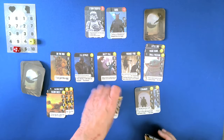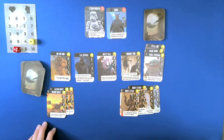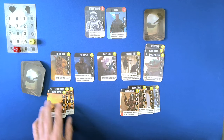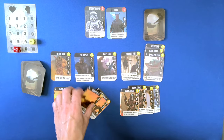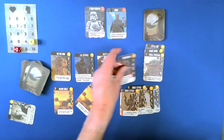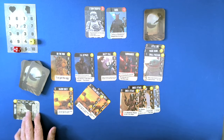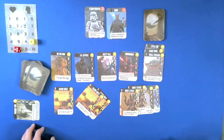These are all attack cards and these are all purchase cards. For four points we will go ahead and buy Friendly Fire. Did not put that out like I'm supposed to. Wow, retired. Boy, this might be a very easy game.